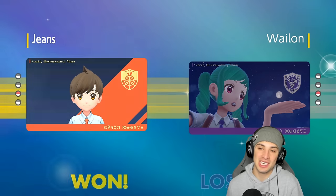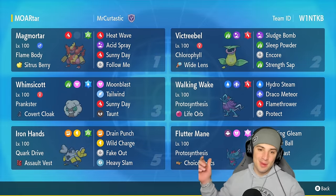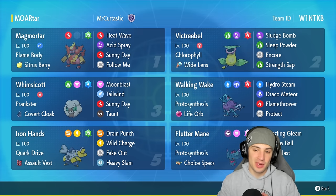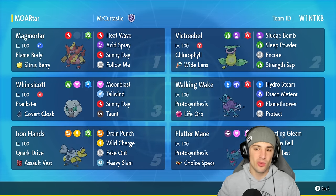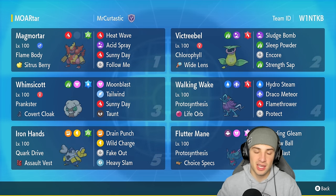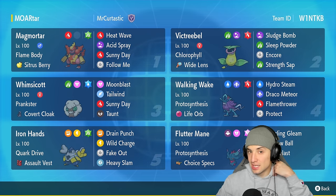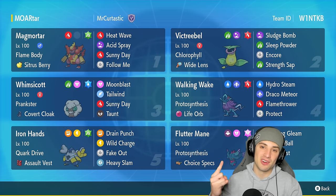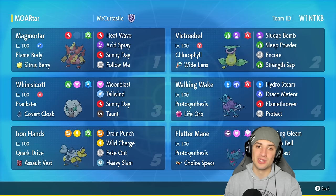There it is ladies and gentlemen — Magmortar in ranked regulation F. I love this Pokemon so much, love his design. It actually worked out really well — we got to use it in the support role, attack with it a little bit, and every other Pokemon thrived off it. We got to use Victreebel in one match — Gastrodon came in with the hard counter, but I would rather have had a Grass move on Victreebel. Whimsicott was really good setting up Sunny Day and Tailwind, and Walking Wake is just a powerhouse in regulation F. But guys, that's going to be it for today's video — smash that like button, click subscribe, stay positive and I'll catch you on the next one!